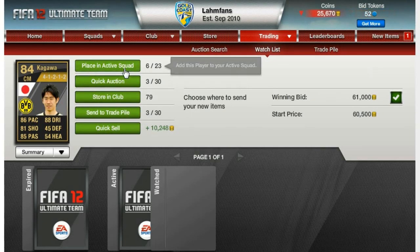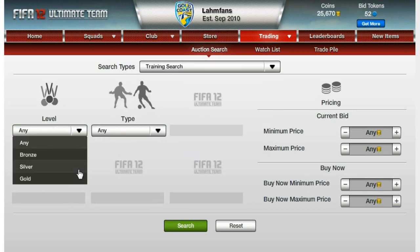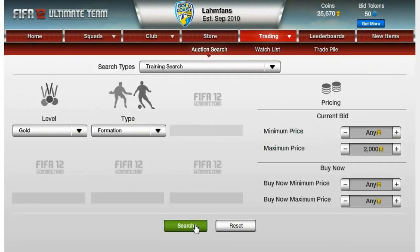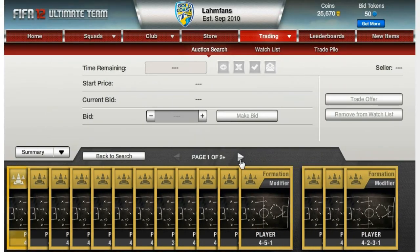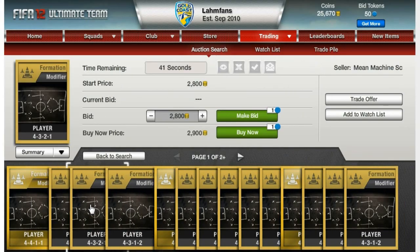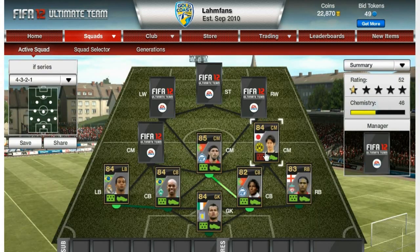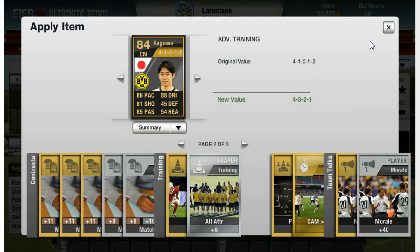In the 4-1-2-1-2 formation, I place him in the active squad. Now as always, looking for the formation card. I'm looking for open bids but the bidding prices are pretty high. I'm a little confused because I thought these formation cards would go for less coins. Anyway, I buy one for 2,800 coins — I didn't want to look longer for that, and this isn't that big of a deal. Applying the consumable now to inform Kagawa so he's in the correct formation.